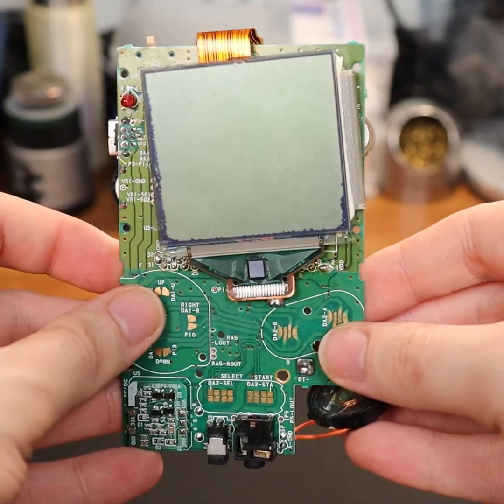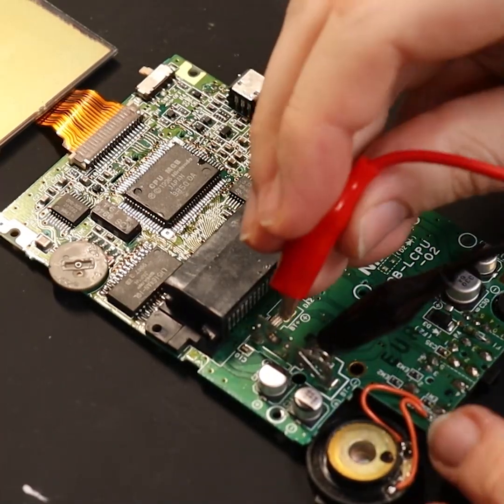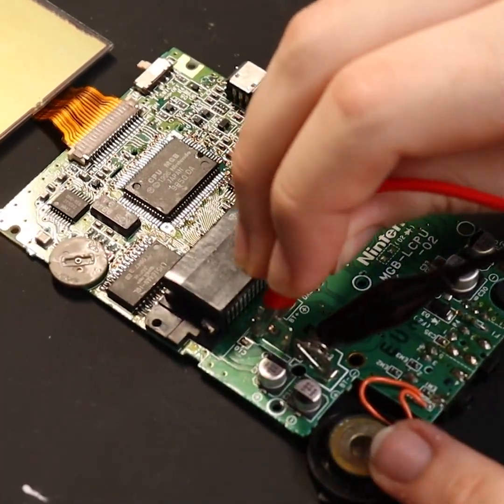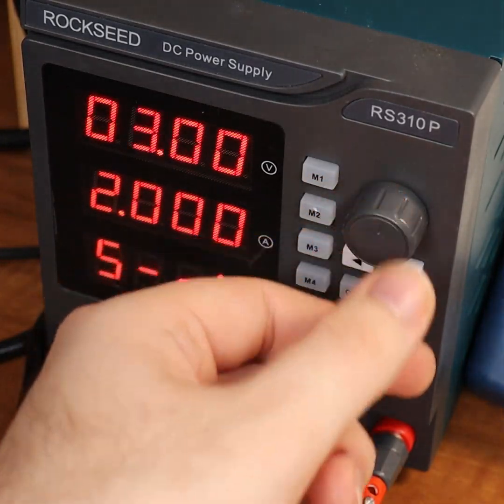A while back, a viewer sent me a faulty Game Boy Pocket motherboard — all games were crashing on startup. At first I thought it was corrosion, so I moved the RAM chip and the CPU to check for corrosion underneath them as well, but it didn't really work.